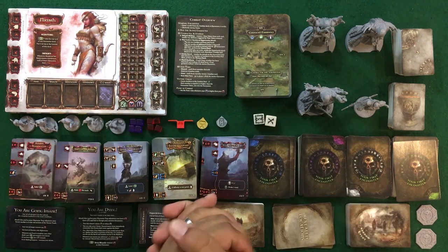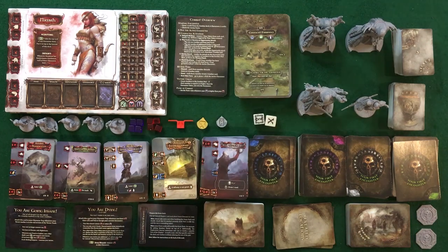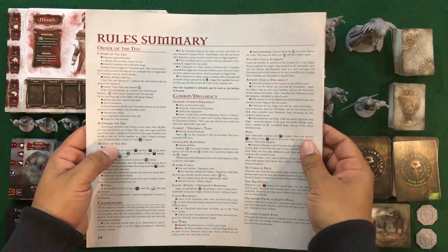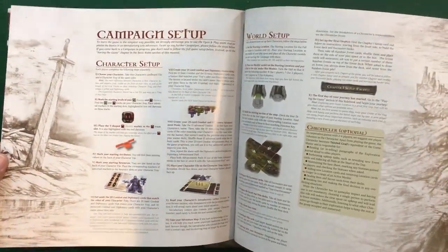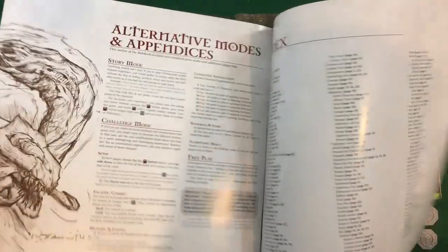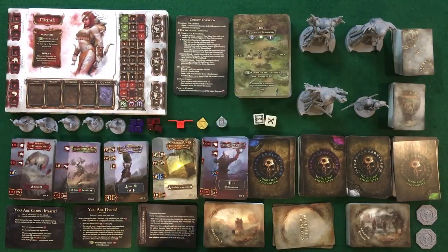Now we're going to take a look at the components for Tainted Grail: The Fall of Avalon. We'll start with components not on camera. First and foremost, the rulebook — the back gives you a quick rule summary and it's very well put together with all the information you need, a list of components, some nice art, and a very straightforward easy-to-use index. Overall no complaints with the rulebook.